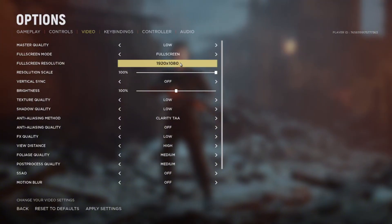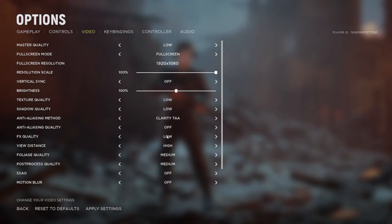Try it with 1080p, then try it with 720p. Try low, medium, or a mix of low and medium — try all of that. Once you get the FPS that satisfies you, I'm going to show you a trick that can help make the screen or the image look smoother.